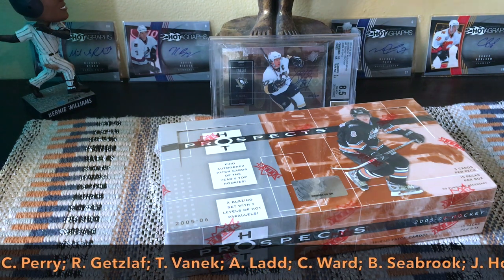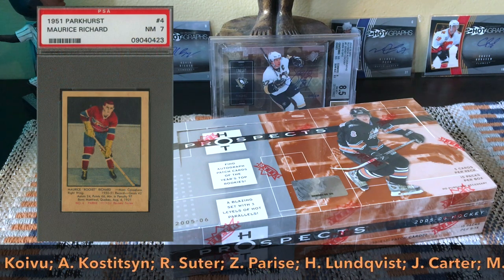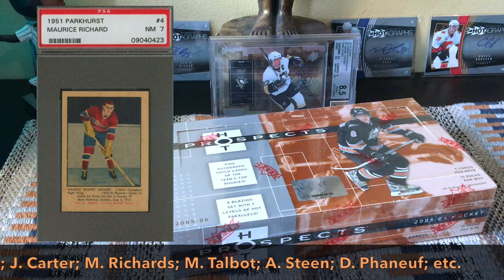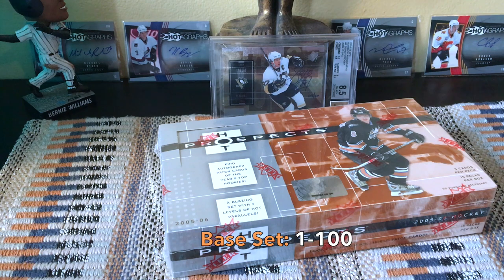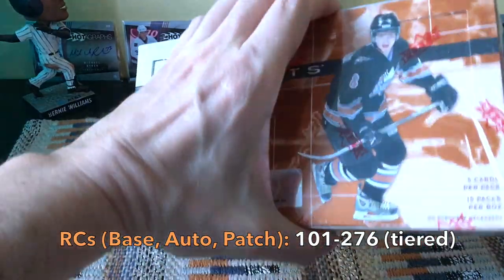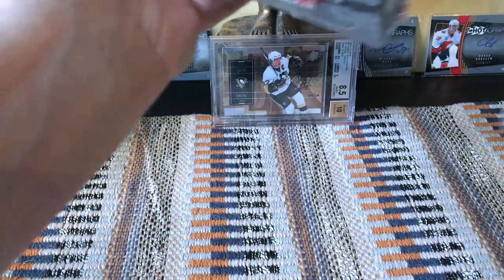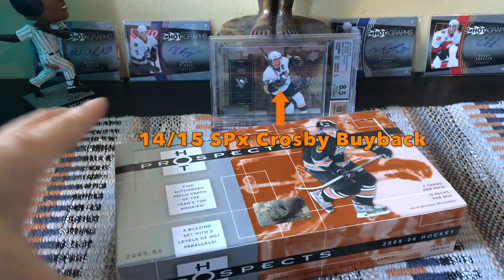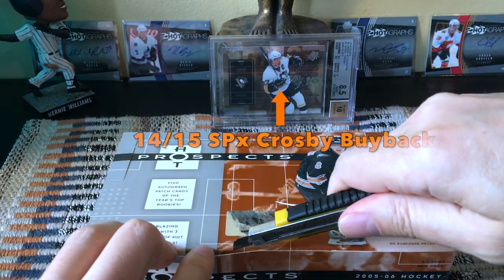Nonetheless, the rookie class does have Crosby, OB, Dion Phaneuf, Cory Perry, Lundqvist, Parise, Crawford, Duncan Keith — probably the best rookie class since 1951-52, which was the rookie year in card collecting of Richard, Howe, and Sawchuk. Base is 1 through 100, then you have your Hot Prospects, Prize Prospects, and patches in your tiered checklist. Let's slice and dice it — once, twice, thrice. Old-school product, man; you don't see these breaks very often.